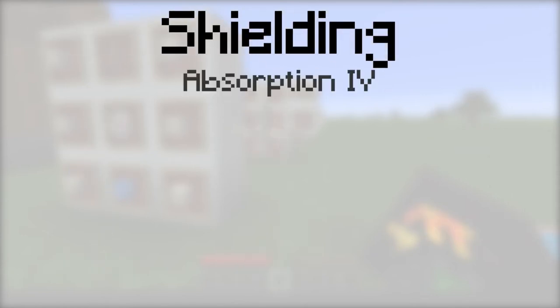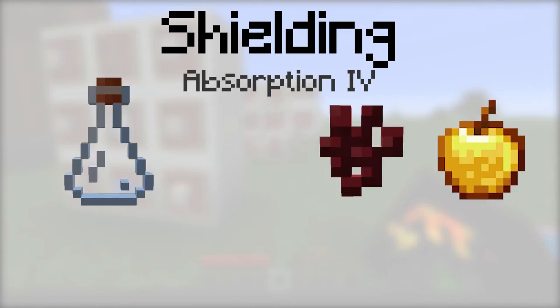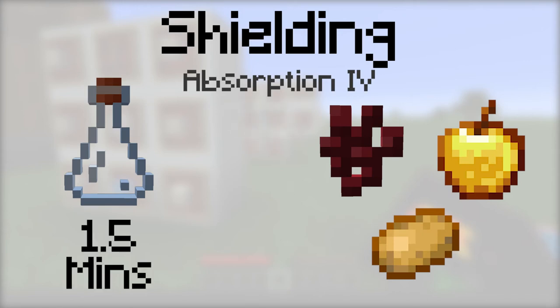Shielding provides the absorption 4 potion effect. To make it, place a vial, then a nether wart, a golden apple, and a potato into the botanical brewery. It will last for one and a half minutes.